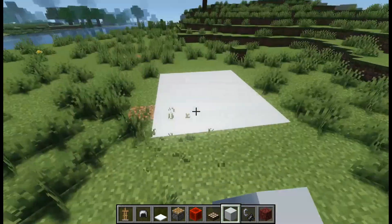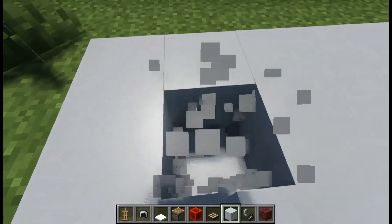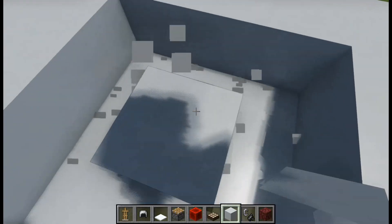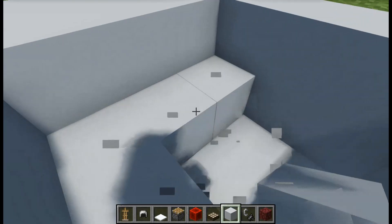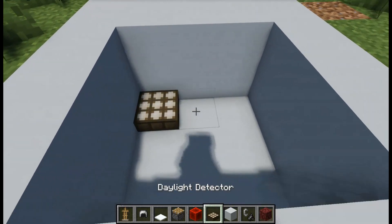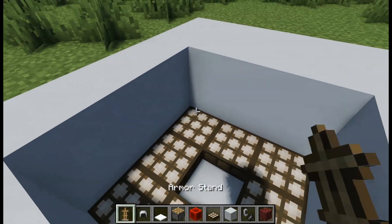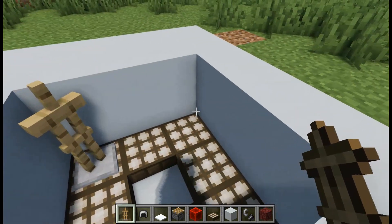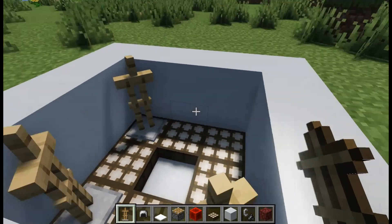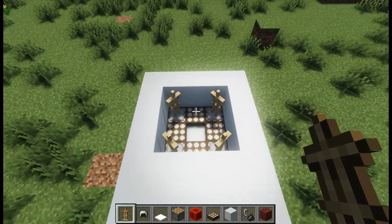Hello guys and welcome back to another video. Today I'm going to show you how to build a campfire. The first step is to build a three by three by two hole in the ground, or where you want. Then place daylight sensors and some armor stands, four on the corners. This is how it will look.